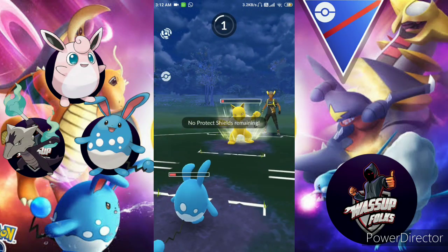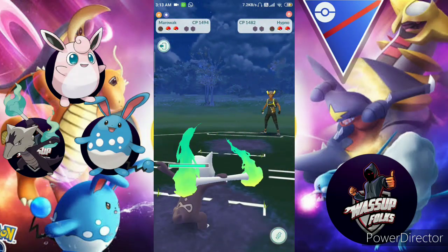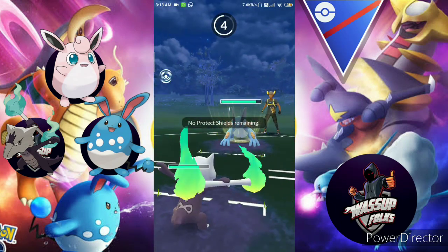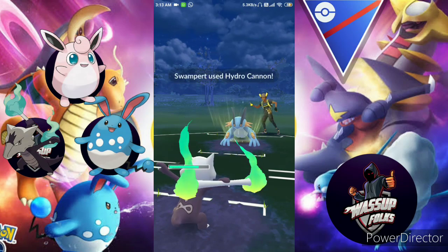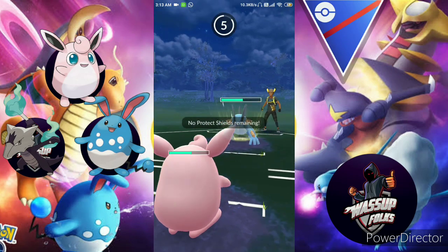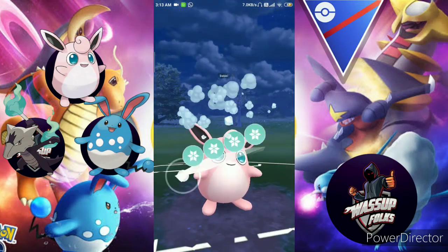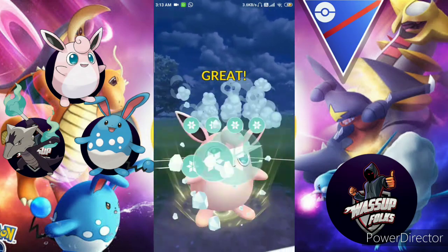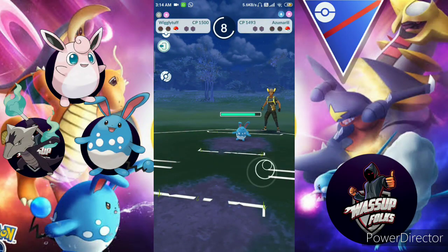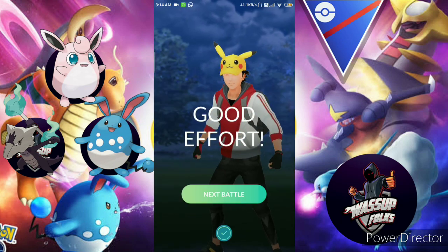I bring in Alolan Marowak — neither of us has shields. Swampert comes in and uses Hydro Cannon — totally knocked out. I think I lose this match. Wigglytuff is knocked out by Hydro Cannon, Ice Beam knocks out Swampert, but Azumarill just beats me. I lost the second match.